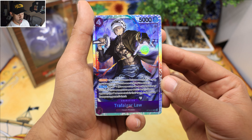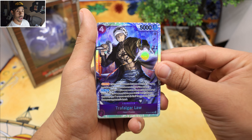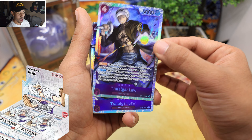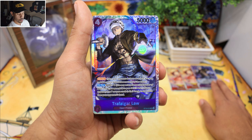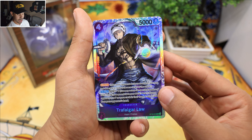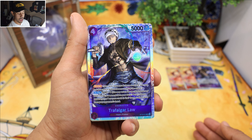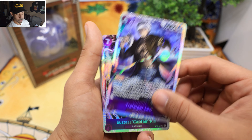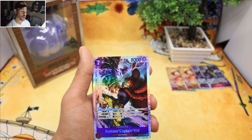Now this guy is going to be a beast as well, especially if you're going to be playing purple with that new OP5 coming out. You guys definitely got to stick around for that OP5 opening. This guy is a blocker, and if your opponent has a certain amount of cards in their hand, this guy forces them to discard — so that is sick. You only get two of those.